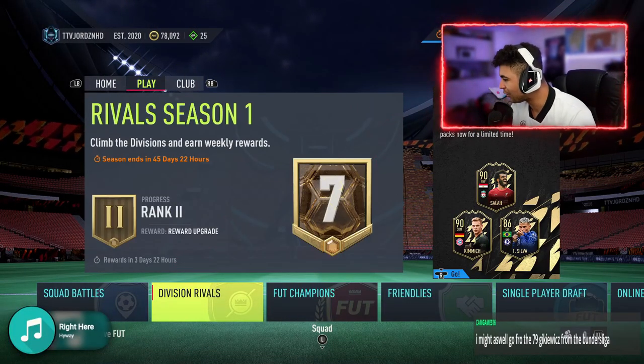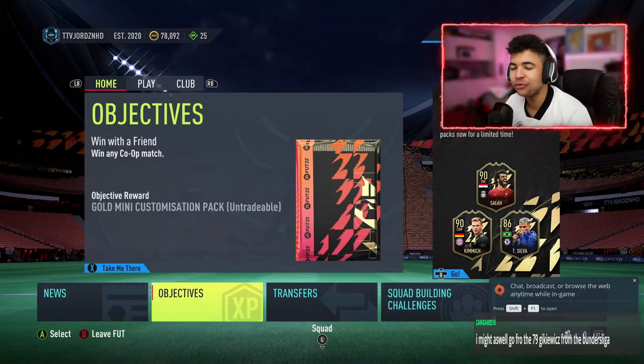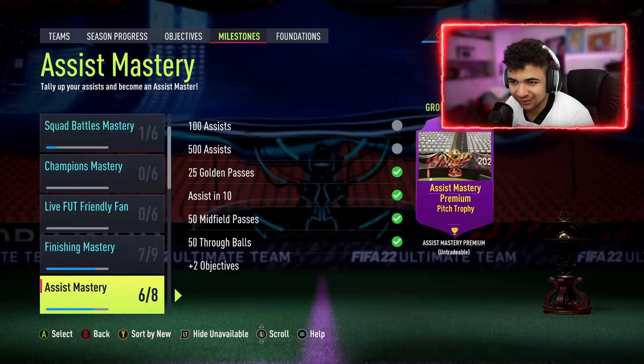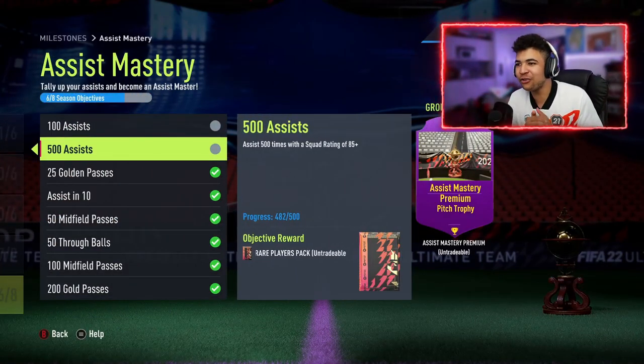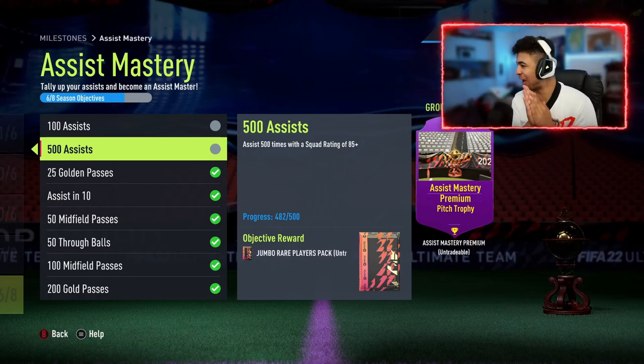Guys, welcome back to the video. Like I said, we are about to complete the 500 assist objective in FIFA 22 Ultimate Team. What this is, is Assist Mastery — 500 assists — assist 500 times with a squad of 85-plus for a 100k pack, which is untradable.